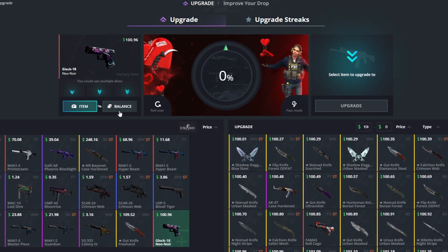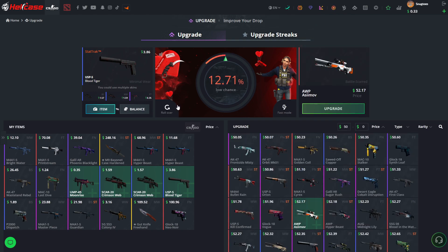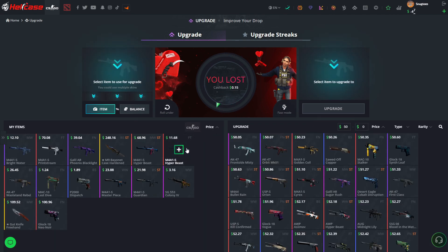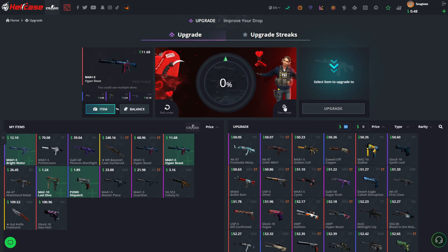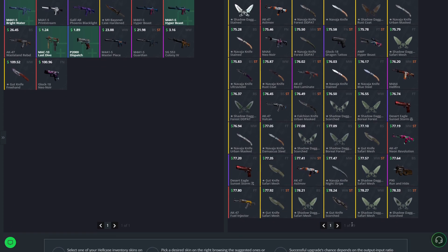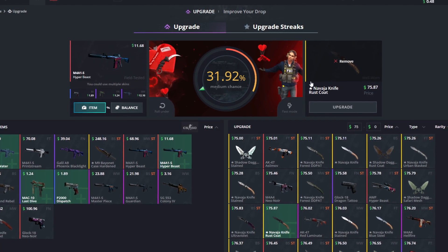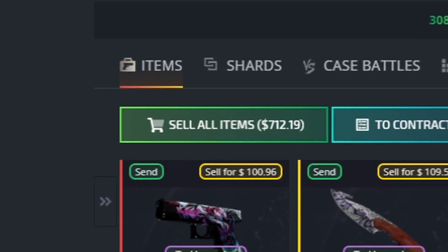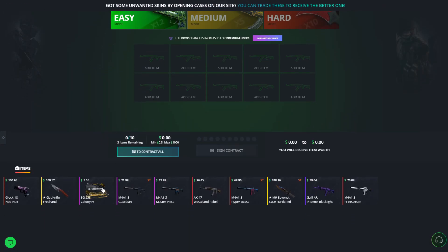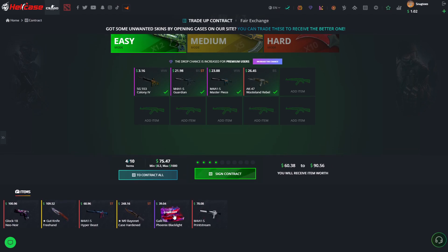Taking these skins and trying to run them up to about 50 bucks. Going for an upgrade — roll under — actually it's roll over — not too mad about it. Trying again with the skins I have — going for 75 bucks — trying to get the Navaja Fade condition 31. Sending it — would have been an over right there. We're at 712 dollars — going for the contract feature next, putting in items I don't need to keep.